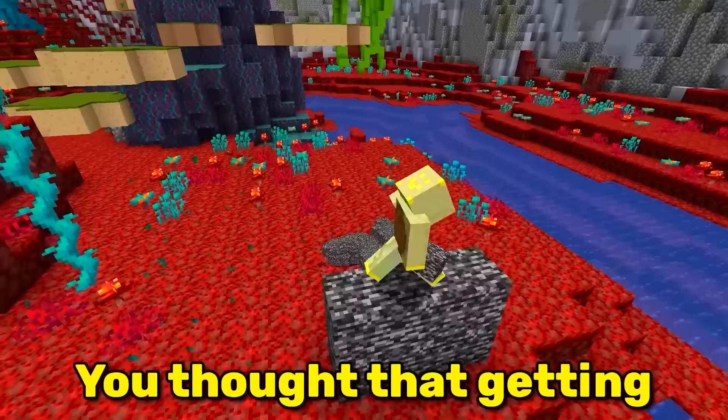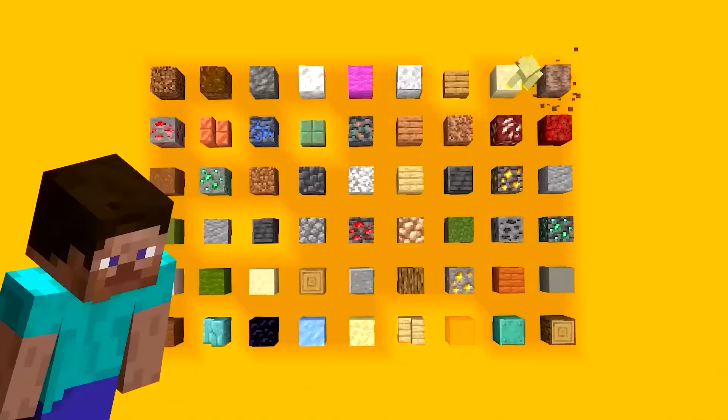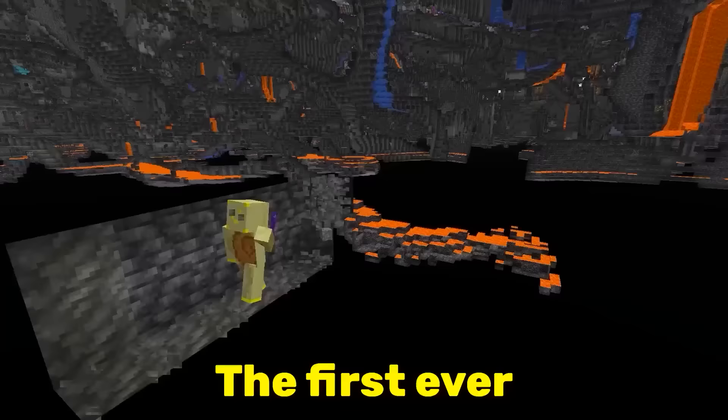You thought that getting the bedrock item is hard? What about items that shouldn't even exist? This is the block without a texture. The image you see is a placeholder texture used by Mojang, since it is clearly recognizable in case something goes wrong.